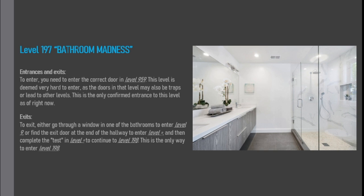To exit, either go through a window in one of the bathrooms to enter Level 9, or find the exit door at the end of the hallway to enter Level Equals, and then complete the test in Level Equals to continue to Level 198. This is the only way to enter Level 198.